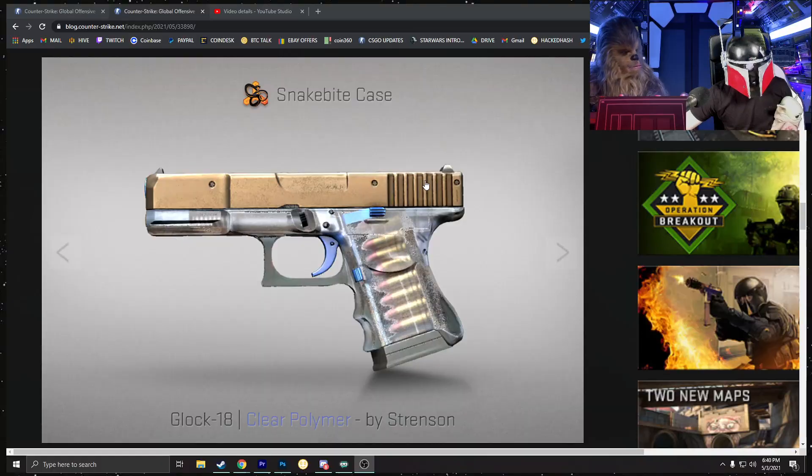There's no operation going on — they added the Snakebite case and it's replacing the active case in CS:GO. We're talking about the cases they just added, the Snakebite itself, the gun skins inside it, how they're going to affect the market, and what I think of them. Let me tell you, these skins are pretty bad — I'm not a huge fan of the M4A4 or the USP-S, the two highest-tier reds in this case.